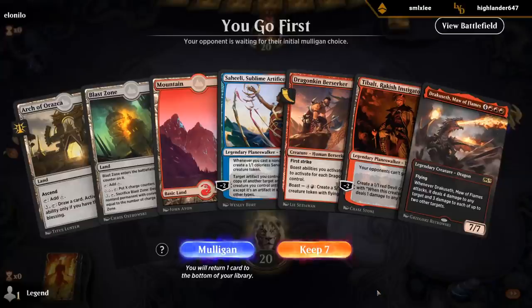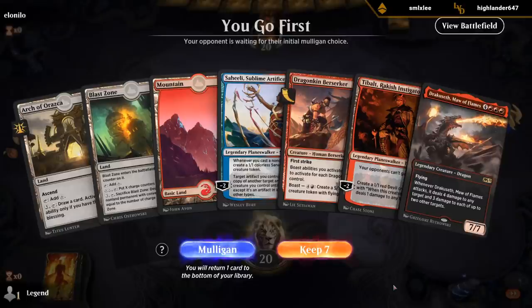What about this hand? On the play, turn-two Berserker, turn-three Saheeli, Tibalt to buy time. Although we'll need to find another Mountain.